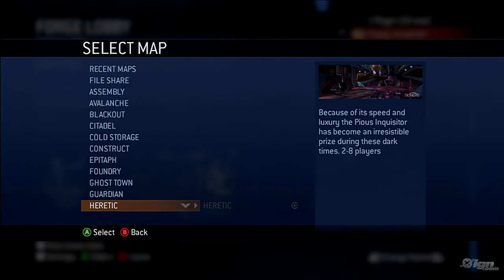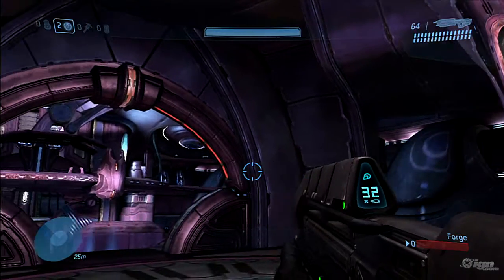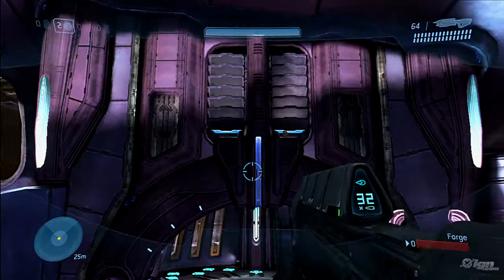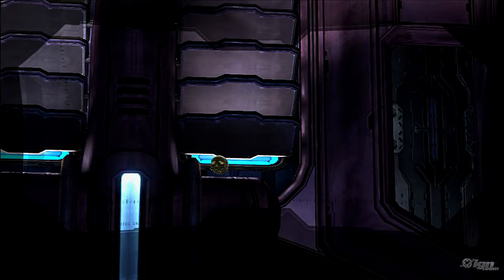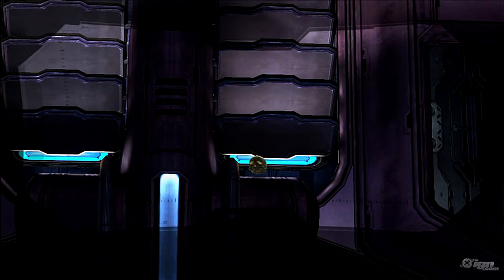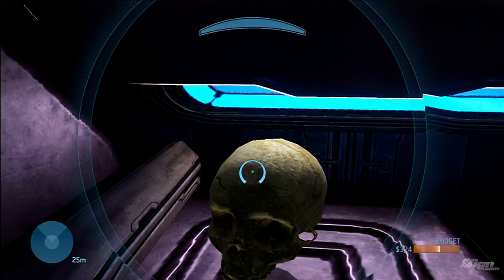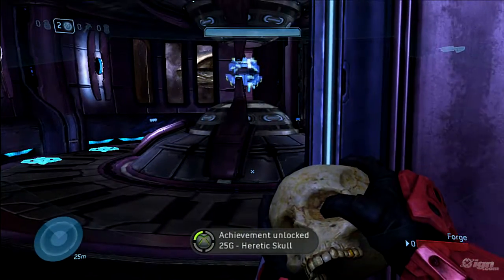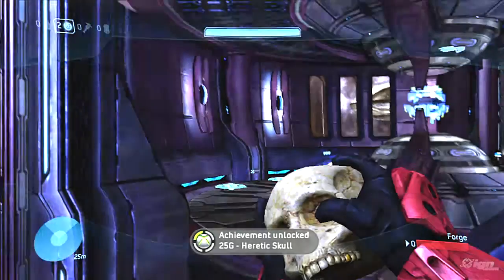The skull on the Heretic map is even easier. From the spawn point, head left in edit mode and fly up to this ledge. Now, look up. See those two little vents? Yep, that's where your beloved skull is. Simply fly up, switch to player mode as you fall, and grab it. As easy as stealing skulls from a catacomb — not that I would do that.